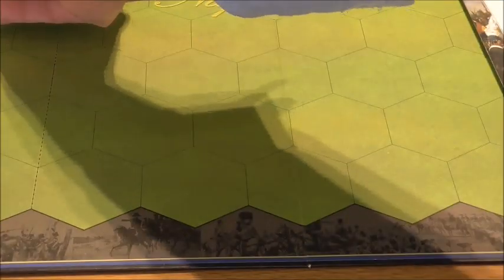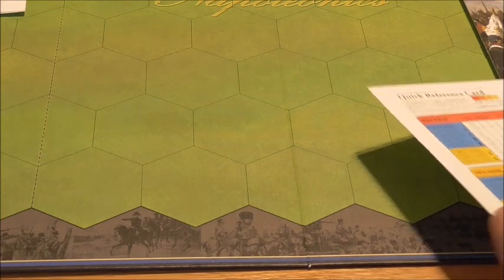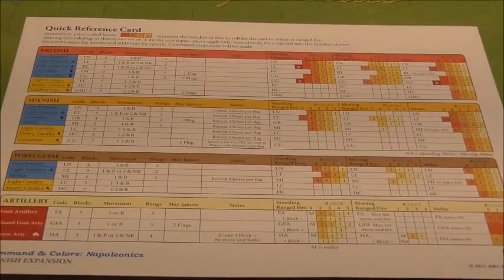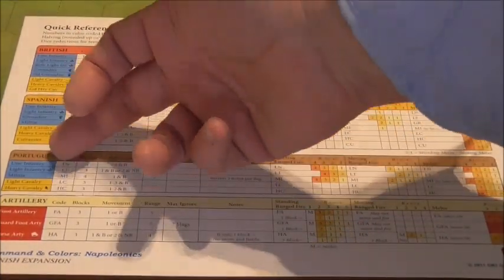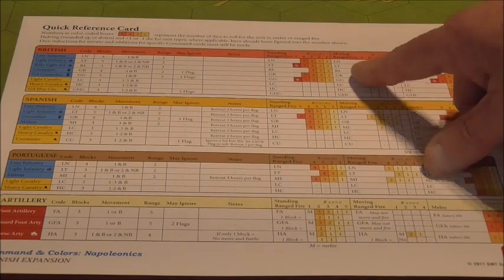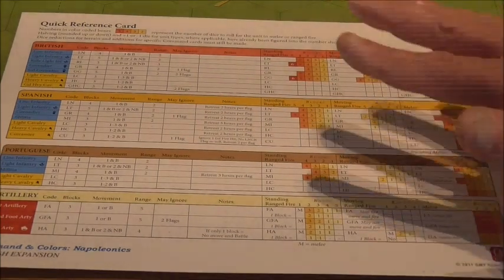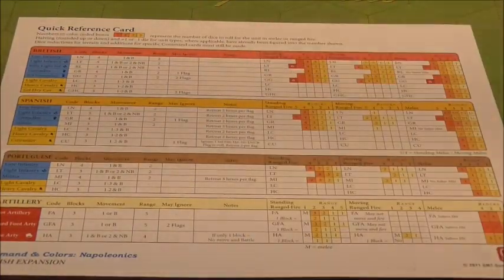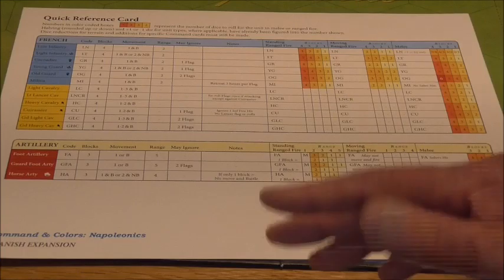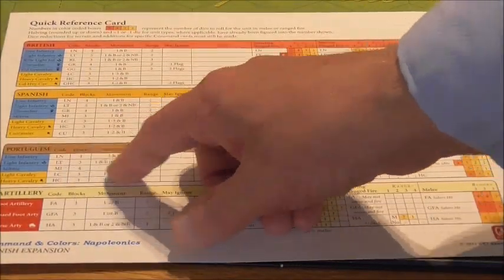There's also a better quick reference card — two of them in fact. It's clearly marked: British, Spanish, French, and artillery down the bottom. It tells you number of blocks, moving and firing, melee, and what dice to roll — much better than the bifold. It covers British and Portuguese as well as French and Spanish, so you can backdate it to the core set and do away with your bifolds entirely.